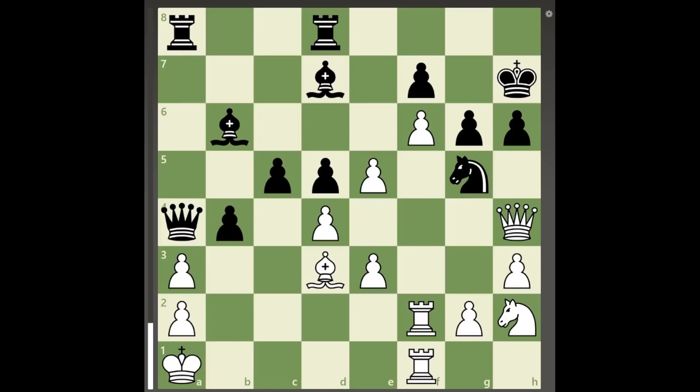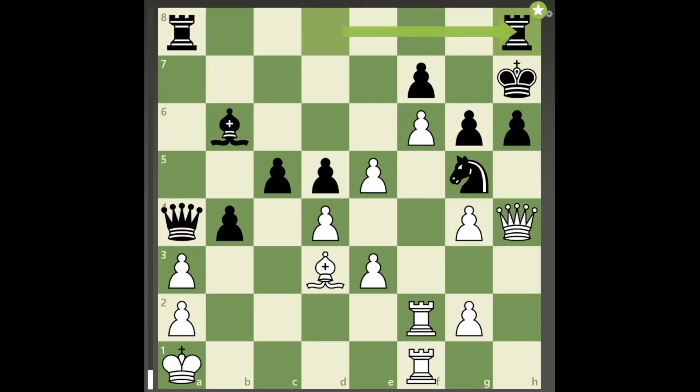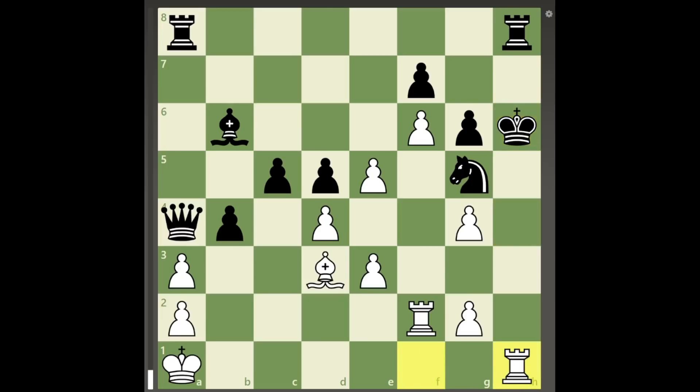In the following position, white is down a piece, and black also has a massive attack on white's exposed king. If white tries to attack h6 with knight to g4, black can just take the knight and play rook to h8, and the queen sacrifice on h6 will do nothing after king takes queen, rook to h1 check, knight to h3, while rook to h1 allows king to g8 and black has the entire kingside defended.